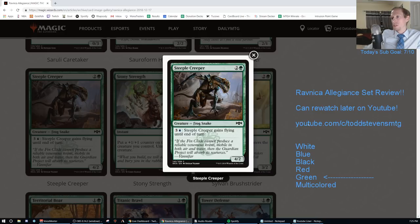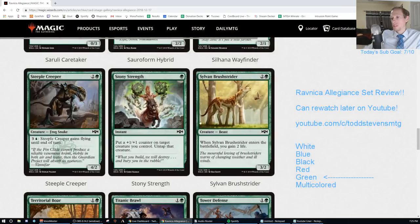Steeple Creeper. Two and a green for a Frog Snake 4/2. Pay three and a blue to give it flying until end of turn. That is an F.